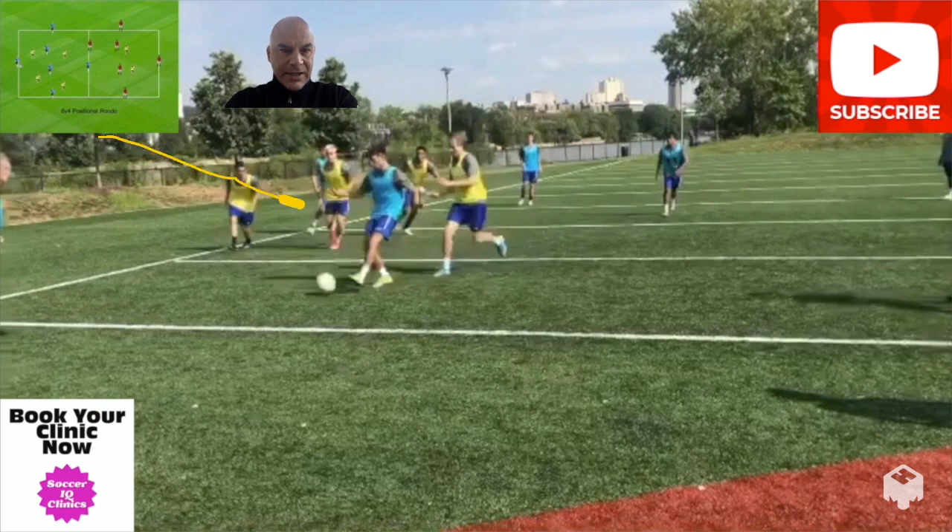Here's the catch: if the yellow win the ball, it is four versus two — one touch only for the team of four. So the team of four yellow, if they steal the ball, they get a 4v2 against the two middle players in the square they're in.